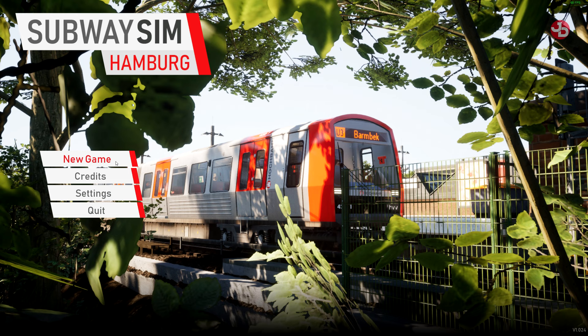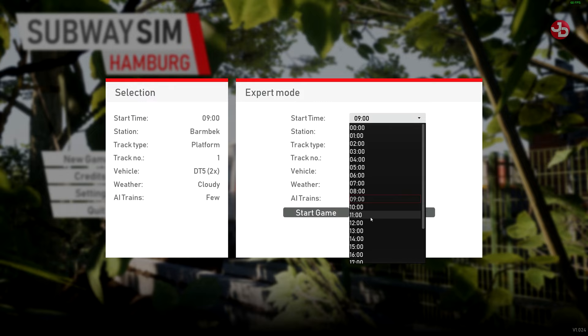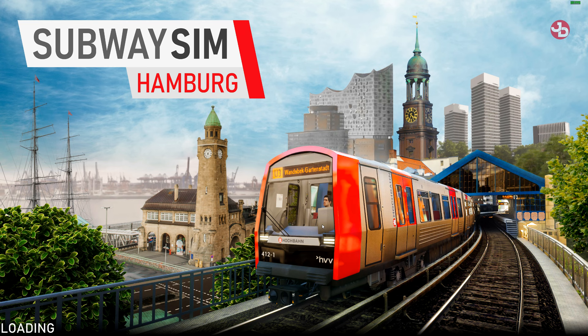Welcome everyone, Jimmy Dali here. I'm showcasing Subway Sim Hamburg, and today we're going to do a tutorial on how to do expert mode. We'll set up around 11 a.m., sunny weather. I'm keeping AI trains on — if I turn them off it will improve my FPS, but I need them to demonstrate expert mode, since we do get red signals when the schedule runs into trains that need to pass before you.